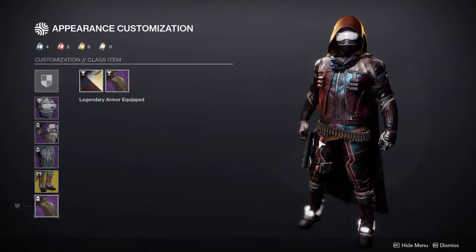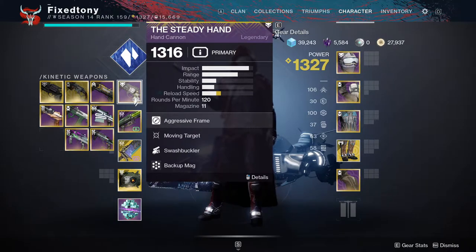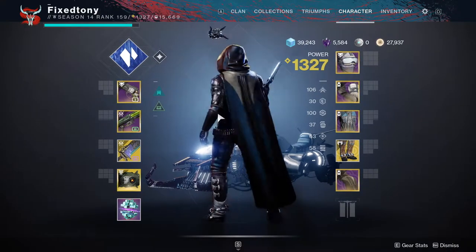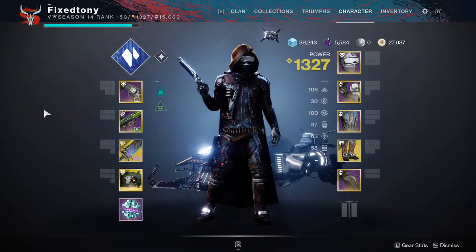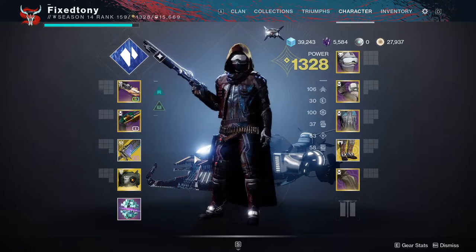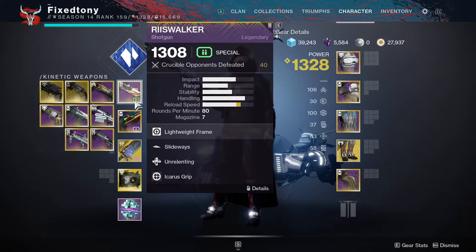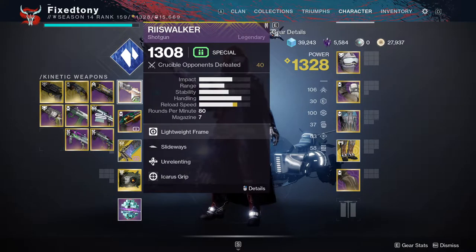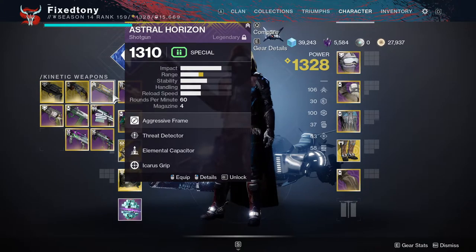As for weapons, I'm currently using the Steady Hand just because — I'm a meta slave, jokes aside. I do tend to use more like this right here — it's funny because you're using the meta but also a 'bad' shotgun, which I love. I love Rees' Walker; I've already made a video on it.